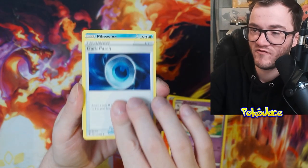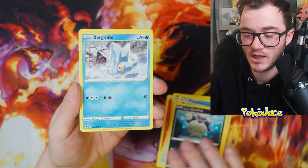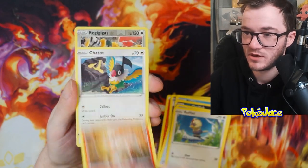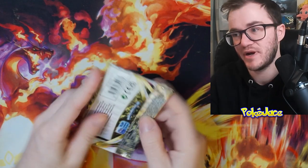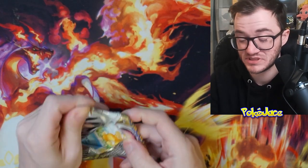We'll warm up with various different packs. Swinub, come on — let's see if we can get Qwilfish. Bergmite, Rufflet, Ponyta, Chatot, Regigigas, and a Leafeon Non-Holo. Last pack of Astral Radiance — let's get it! I want to see some big fire pulls today.